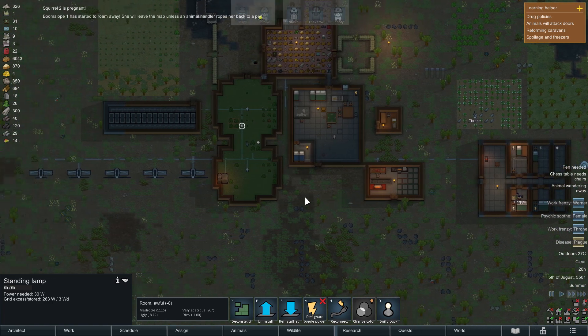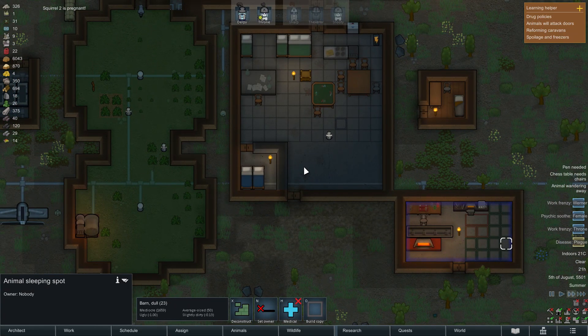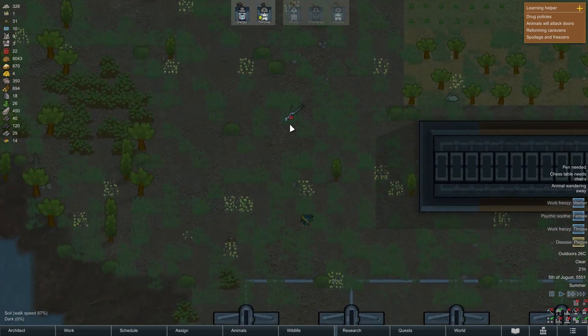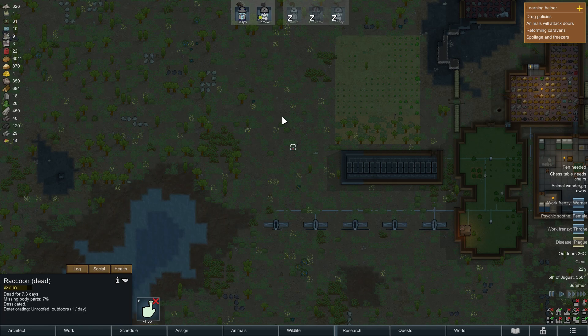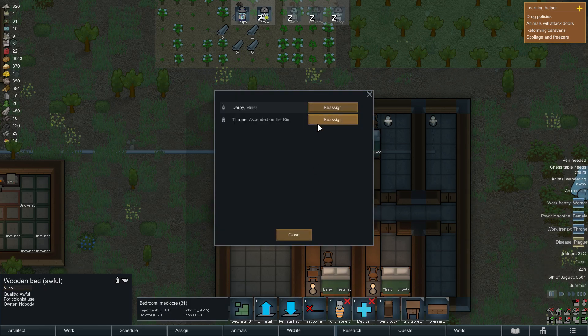Another squirrel. I tell you, if we get another trade where we can just sell animals, we are going to be living the highest of high lives, everybody. So our colonists are now on the way. I seriously could go for a third colonist - or a sixth colonist if that makes any sense. We have the room. It's just Derpy and Throne.